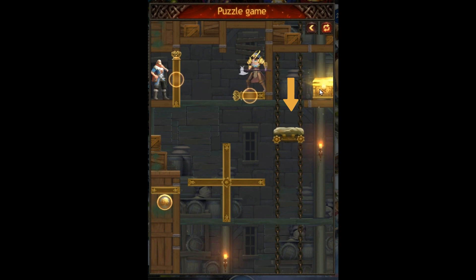We've got a lifty, upy, downy thing. We've got the treasure chest. We've got a choppy thing with the monster and we've got a spinny thing.